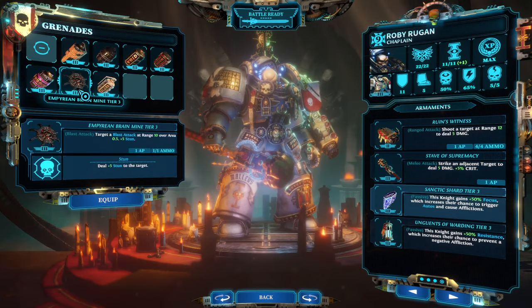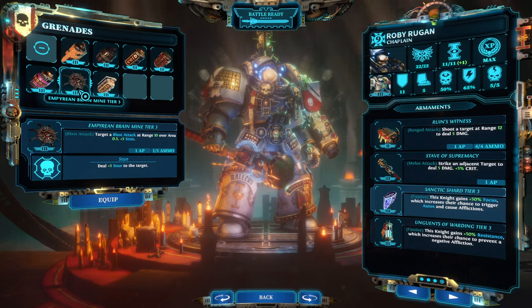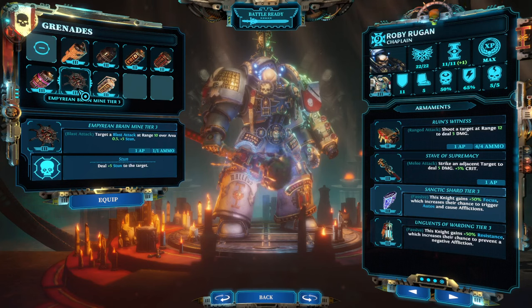Melee weapons like the End Bringer give you one or two additional AP per turn when executing a target, and various options exist to apply a lot of stun quickly — the Empyrean Brain Mine being one example. Stun teams work incredibly well because they apply stun very fast, and once the execution train is rolling you get between four and seven AP with every single execution, overflowing you with AP and not allowing the enemy to act.